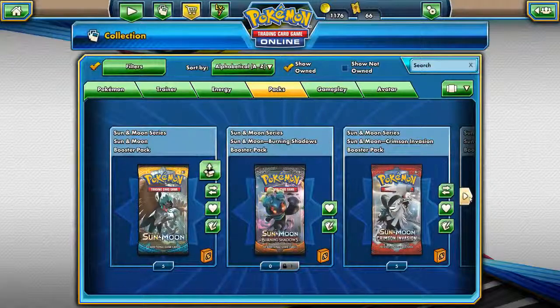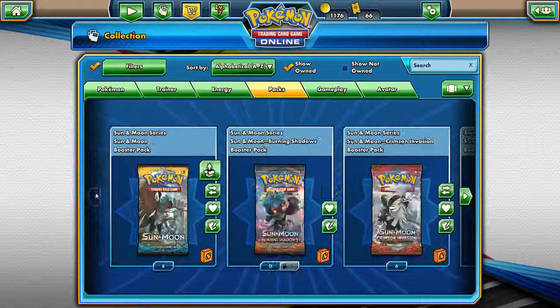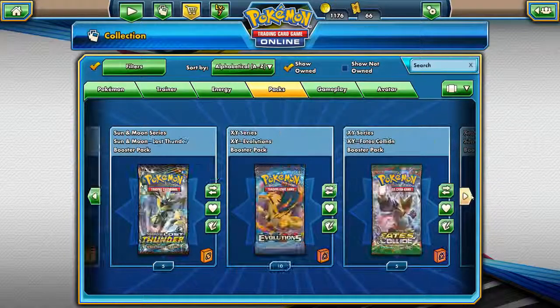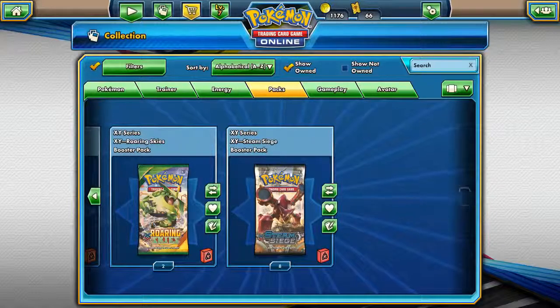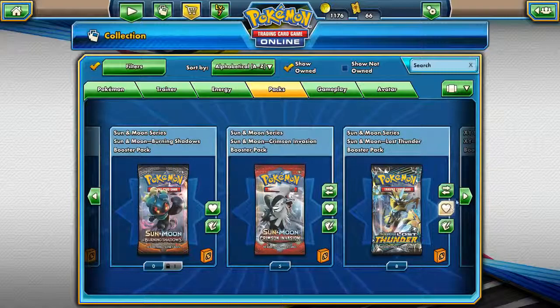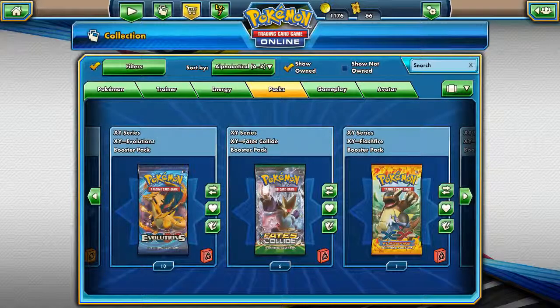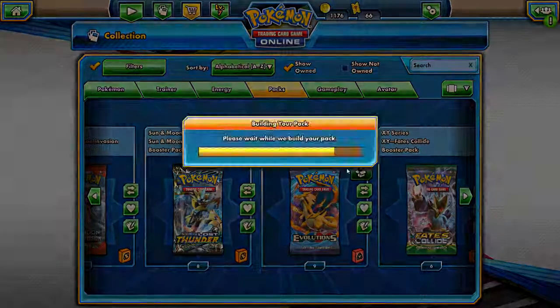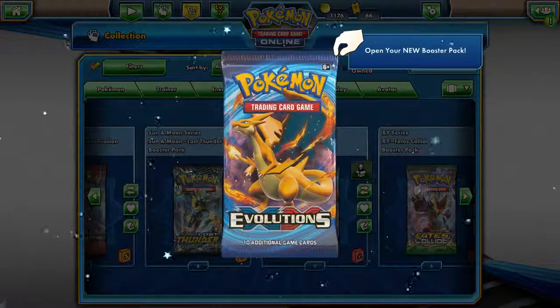Now we're starting to get into some Sun and Moon, and we've got a few X and Ys to do as well. But let's do these older packs first and then we'll do the Sun and Moons. Let's do these 10 X and Y Evolutions packs — whoa, we got 10 of them! Let's jump into them.